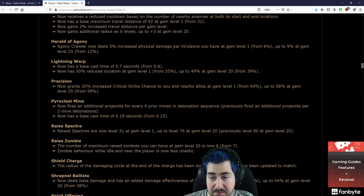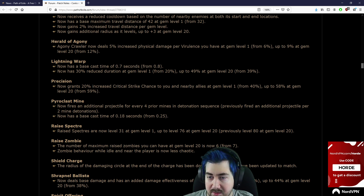Lightning Warp has a base cast time of 0.7 from 0.8, and 30% reduced duration at gem level 1 from 20%, up to 49%. So that's a 10% buff. That's nice — I hope we see a lot of Lightning Warp, I just think it's a skill that looks so cool.